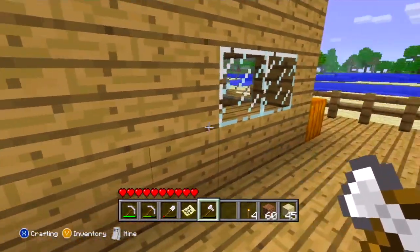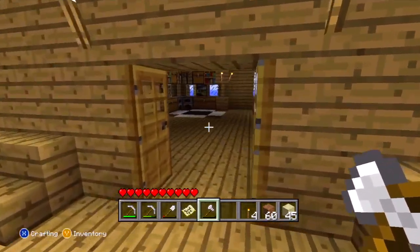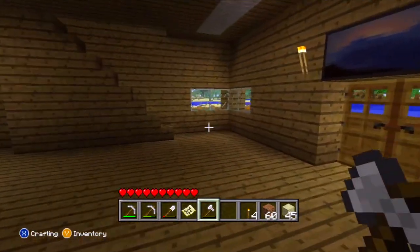Let's move on — this is the front porch. It basically wraps around my entire house, which I think is pretty cool. Some jack-o'-lanterns, some benches, and some windows of course. I think the key to a good Minecraft house is natural lighting, so I like to have windows all around the house.